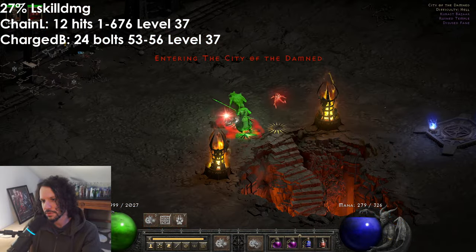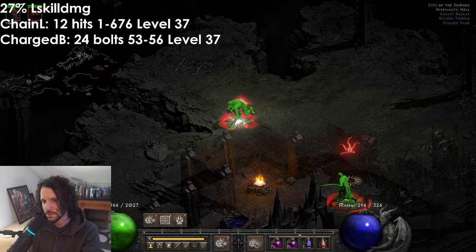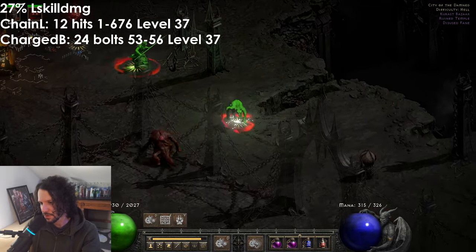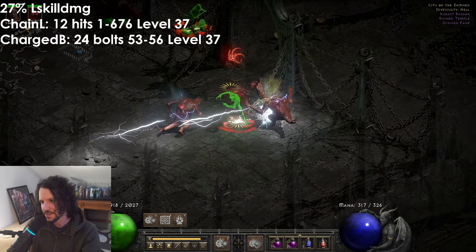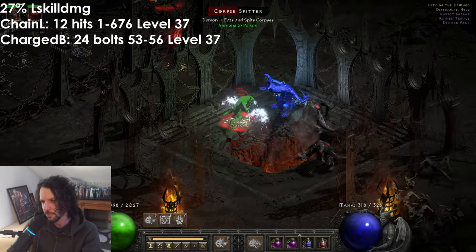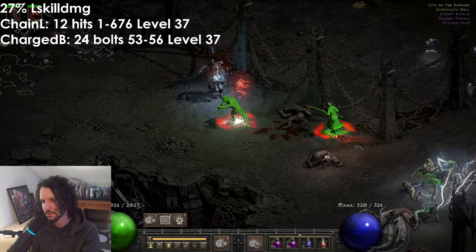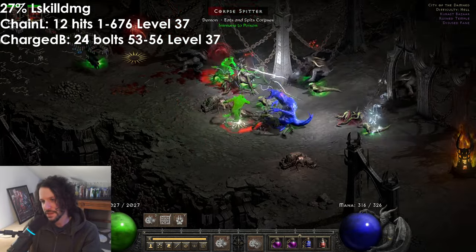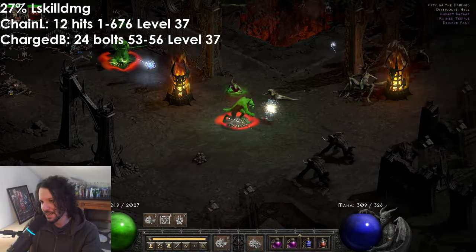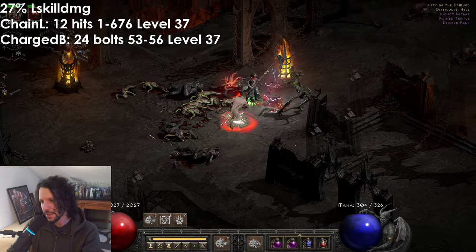Let's go up to City of the Damned — lots of lightning immunes here. Let's engage with some and see how the physical aspect performs with Ignores Target's Defense and the Ber rune. Some guys are immune to poison, that's fine. Lightning immune guys — not bad, not bad. And this doesn't replace Reaper's Toll — that's still S-tier and easier to find — but you might actually be excited to find the Storm Spire now.